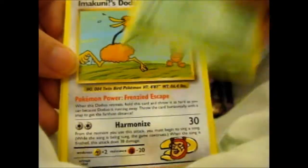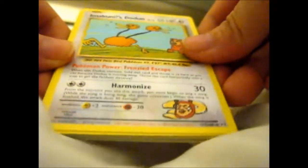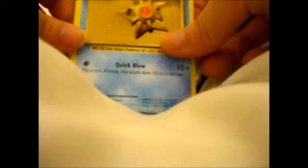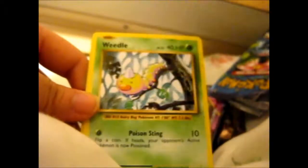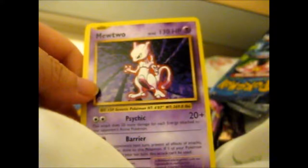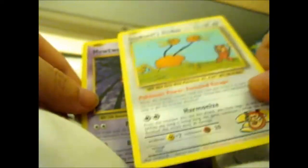We have the Meditite card. We got Imakumi's Doduo, which is the secret rare. Then Staryu, Onyx, and a reverse Staryu. And a Mewtwo. That's nice! Nothing too special really, apart from the secret rare Doduo I guess.